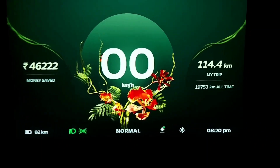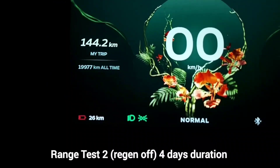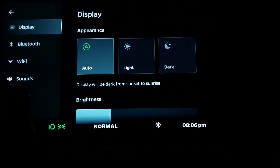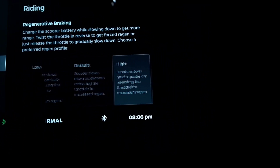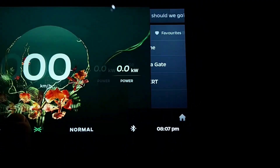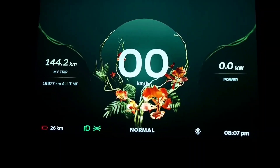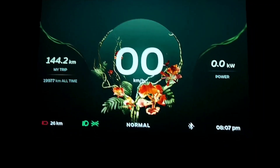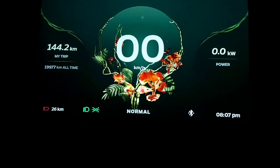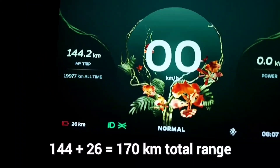We will be coming back with the range test on Normal mode with high regen setting. The regen is set to high. The total trip on the scooter comes out to 144 km, with around 26–27 km remaining. This combined turns out to be approximately 170–171 kilometers of range.